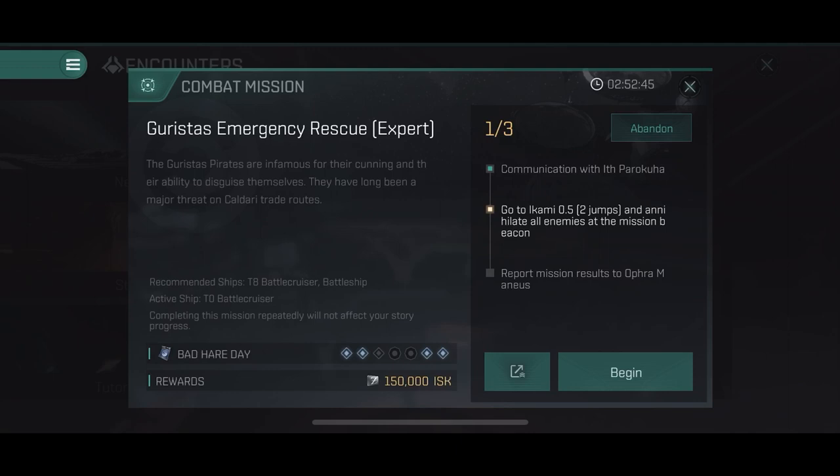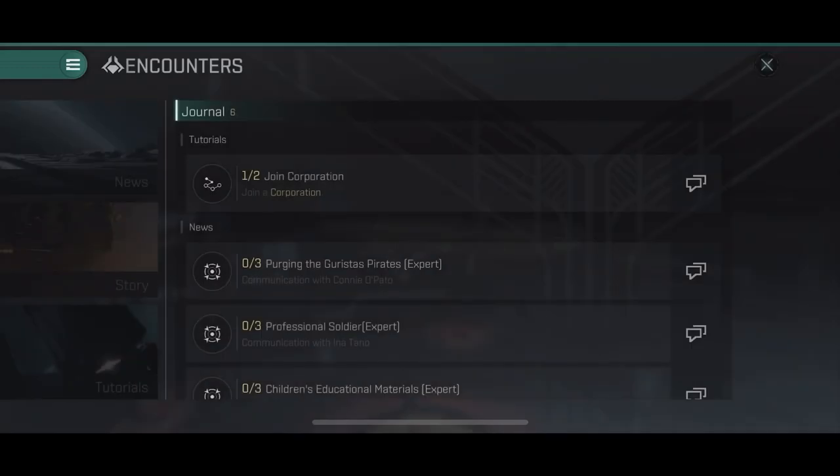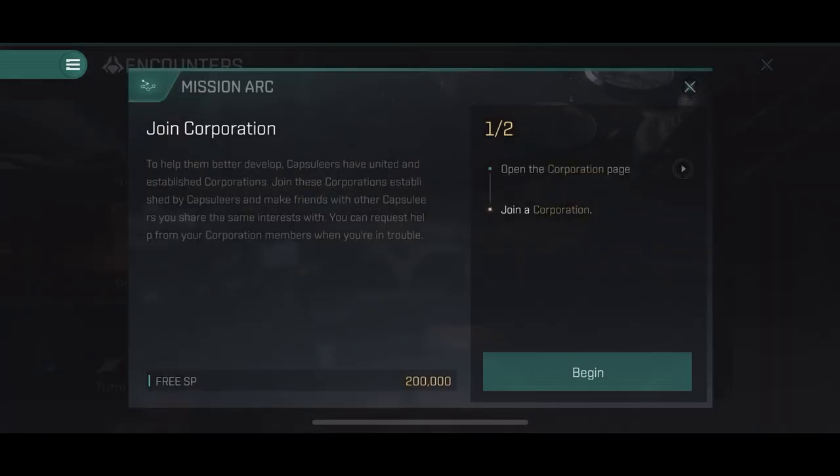Do story arcs in cruisers. Some people recommend flying Caldari ships because missiles help you kite long-range, but be mindful — the elites also web you, they also scram you, and they've got an insane range that they can just shoot you out of the sky with.